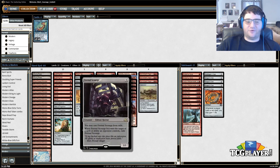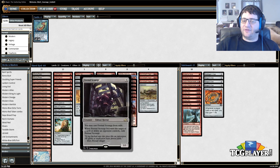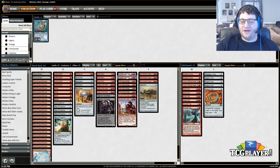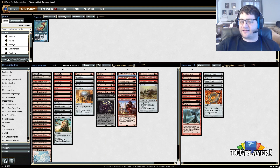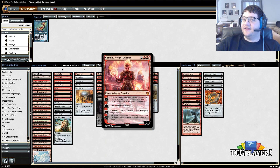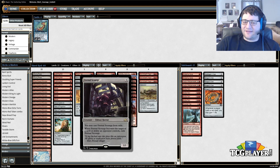Now, Eternal Scourge — this is an Eldrazi Moon card none of us ever thought would see Modern play. You can cast it from exile when it becomes the target of a spell or ability an opponent controls. It's a value creature in a deck that grinds people out: if they kill it, it goes to exile and we can cast it again for three mana. It also combos with Relic of Progenitus — if it ends up in our graveyard somehow, we can exile it with Relic and cast it again. You can also exile it to Chandra, Torch of Defiance to deal two damage to your opponent and then cast it anyway. It's really weird, but it won a Modern Grand Prix, and here we are.